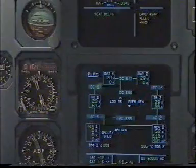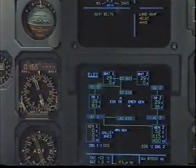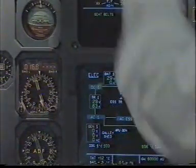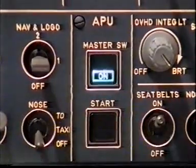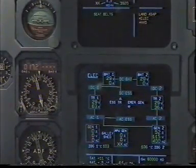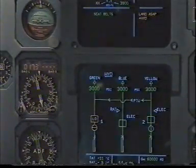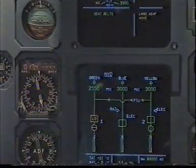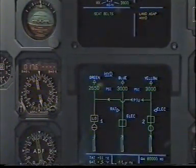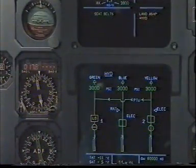Electrical. Loss of generator 1. Generator 2 supplying AC 1 and AC 2. Galley is shed. APU master switch on. APU master switch is on. Electrical clear. Clear. Hydraulic. Loss of green engine 1 pump. Green system pressurized by the PTU. Hydraulic clear. Clear.